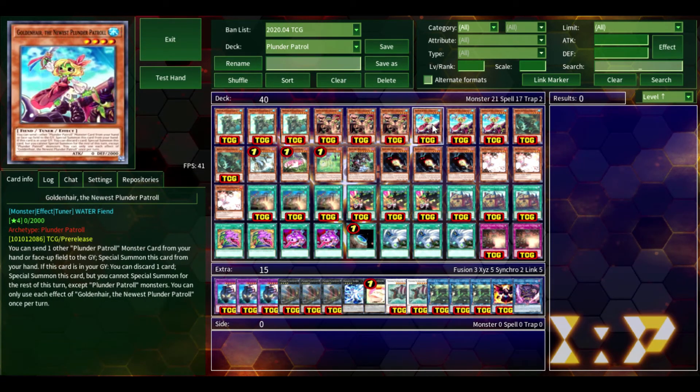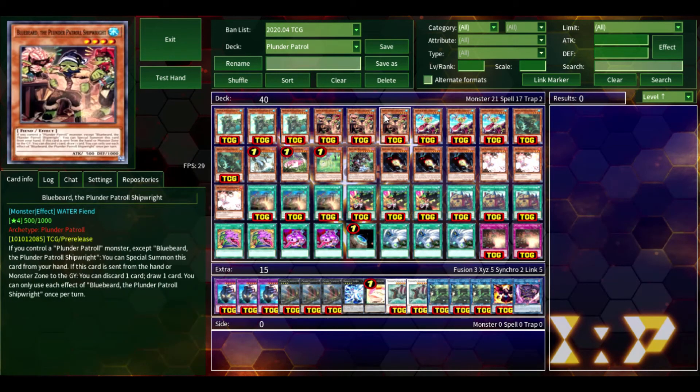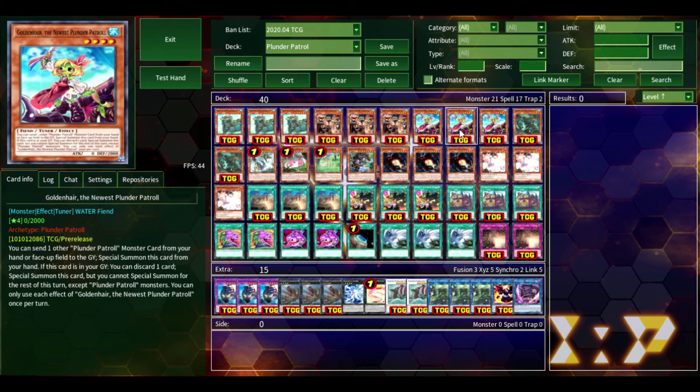Speaking of Goldenhair — we have Goldenhair, the newest Plunder Patrol — she's another three-of in the deck. She really helps get your combo play started. You can send a Plunder Patrol monster card from your hand or field to the graveyard to special summon her, and then if she's in your graveyard, you can discard a card as a cost to special summon her, but for the rest of the turn you cannot special summon monsters except Plunder Patrol monsters. That's not a problem, because what you're typically going to do is summon Bahamut Shark using Goldenhair and most likely Bluebeard, send Goldenhair to the graveyard for Bahamut Shark's effect to get Toad on the field, then combo off from there. You use Goldenhair's effect to summon herself back — you should have another Plunder Patrol card in your hand or field by this time — and then combo off using Goldenhair summoning herself back from the grave. Fantastic card.